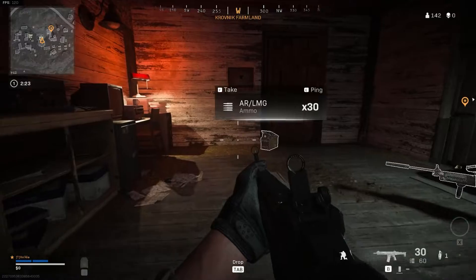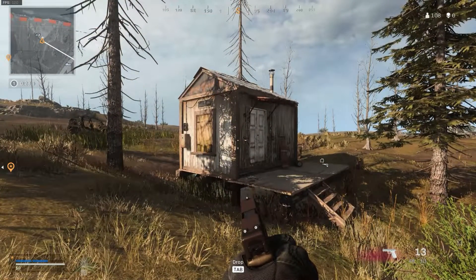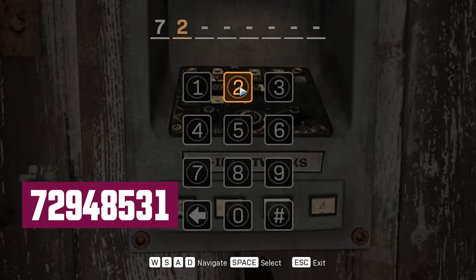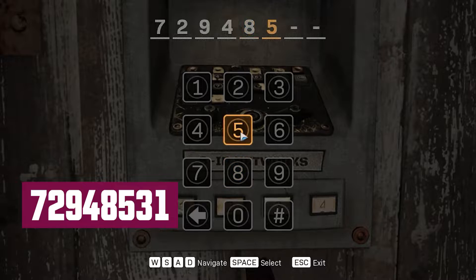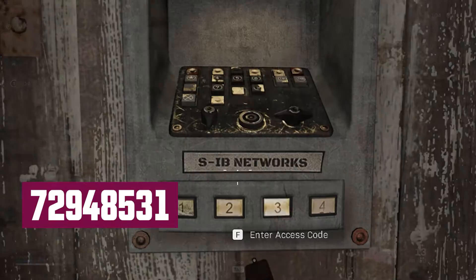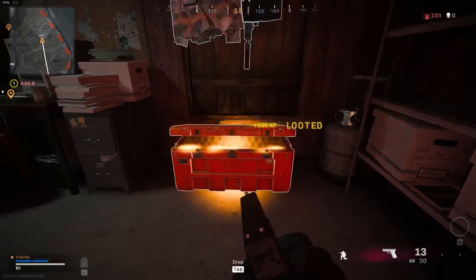And finally we have the prison shack, which is located just west of the prison. It's kind of small, kind of cute. The code for this one is 72948531. Inside it's nothing overwhelming, but it's at least a guaranteed little bit of loot.